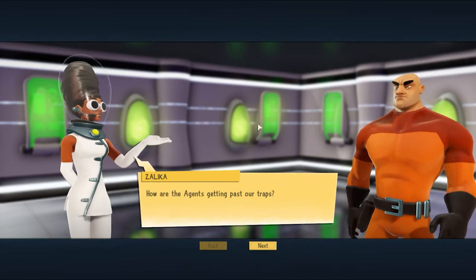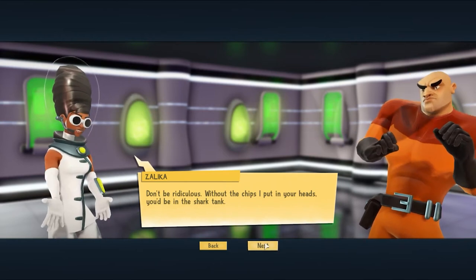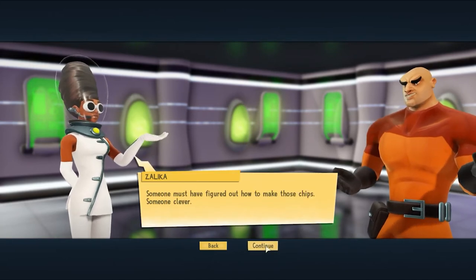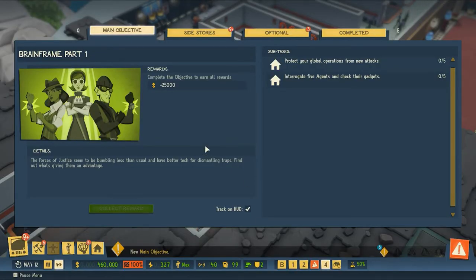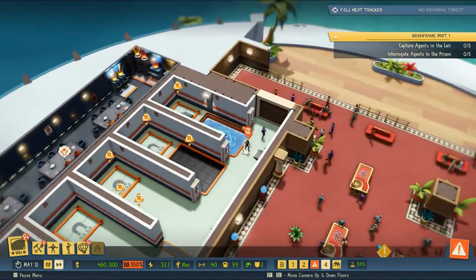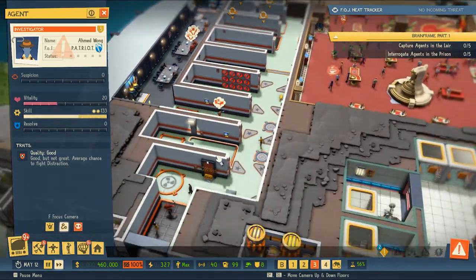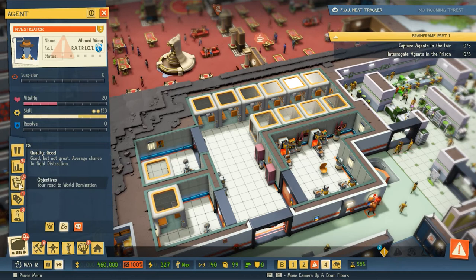'How are the agents getting past our traps? Perhaps they figured out a way to get around them like we do.' 'Don't be ridiculous.' 'Without chips I put in your heads, you'd be in the shark tank.' 'There are chips in our heads? Someone must have figured out how to make those chips — someone clever.' So we need to protect our global operation — interrogate five agents and check their gadgets. We'll capture some agents and see what gadgetry they're working with.